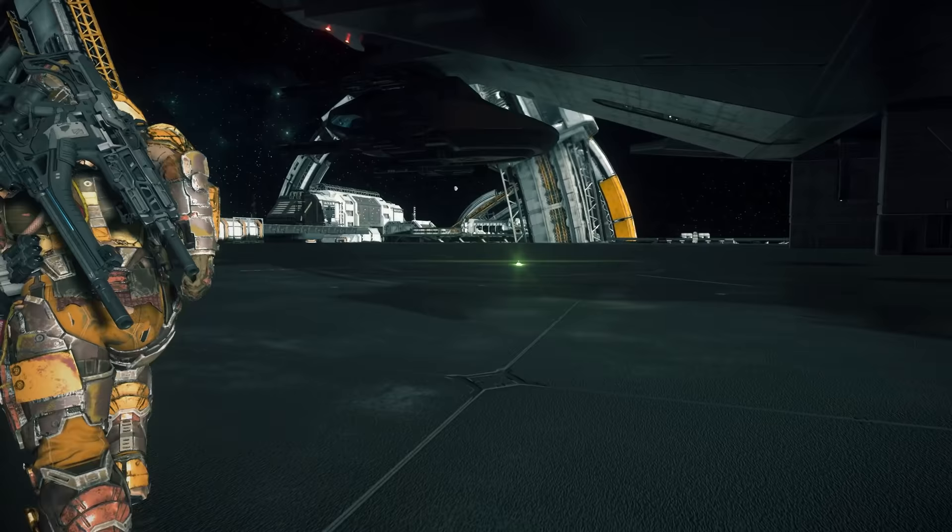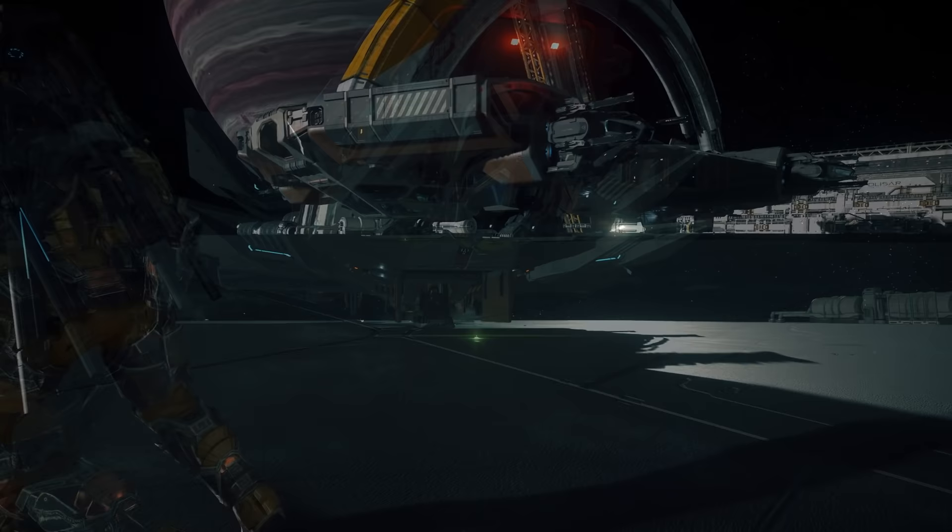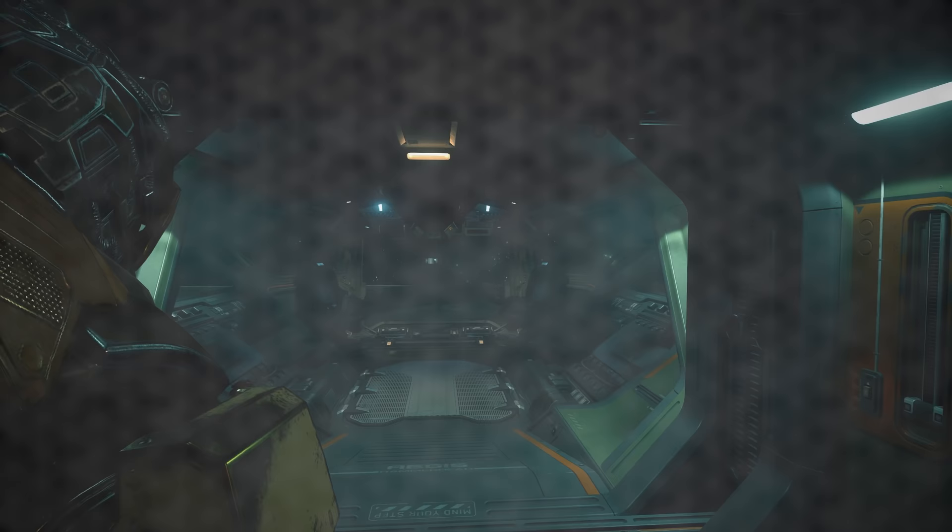These flaps underneath here is where the rear landing gear is stored. Around the rear, we have our one and only aft turret. From here, we can also see its 4 massive main thrusters. As for the rest of the ship, it's identical to the starboard side.